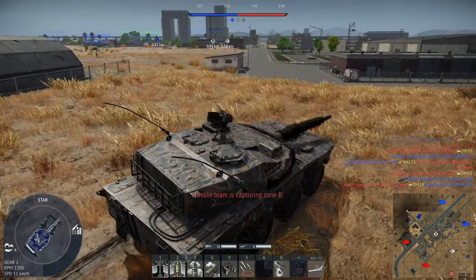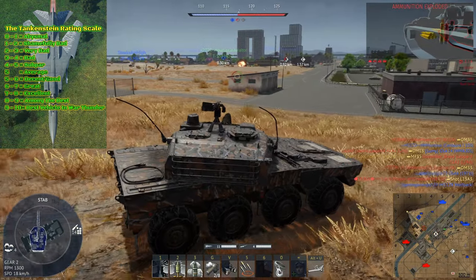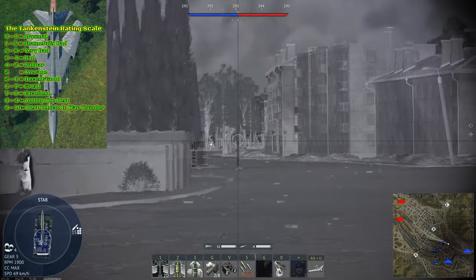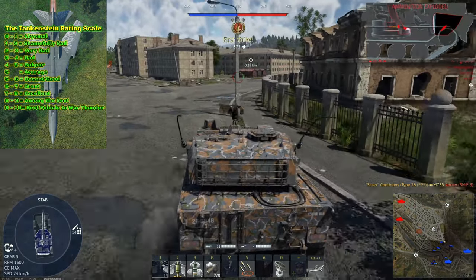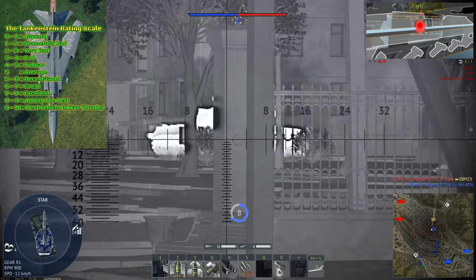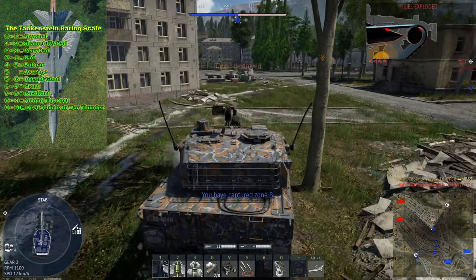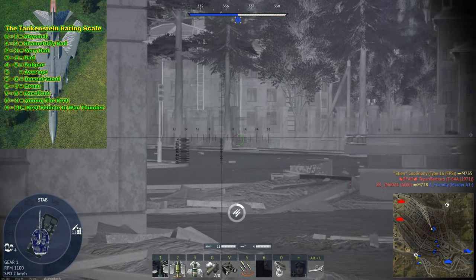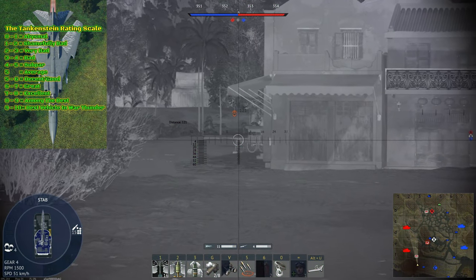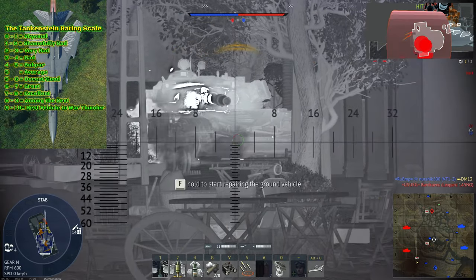For armament, I give the Type 16 FPS a 7.5 out of 10. While certainly effective, the 105mm JSW cannon with its top APFSDS shell, the M735, is only very good rather than really great. Comparable wheeled premiums such as the Rooikat 105 and VRCC have access to DM33 shells with about 50mm more armor pen at max compared to the M735, though those are outliers at a higher BR. Regardless, over 350mm of armor pen at 8.7 BR is still very good. The Type 16 FPS also features excellent gunner sights, excellent third-gen thermals, and an HMG, rounding this vehicle out to be extremely effective, thus receiving a 7.5 out of 10.